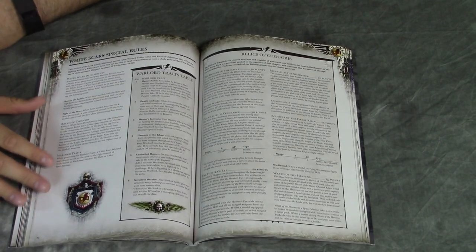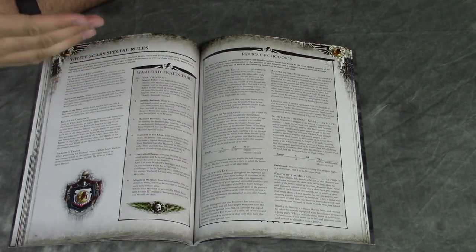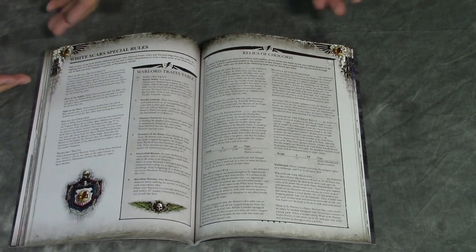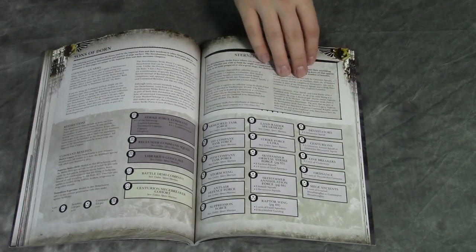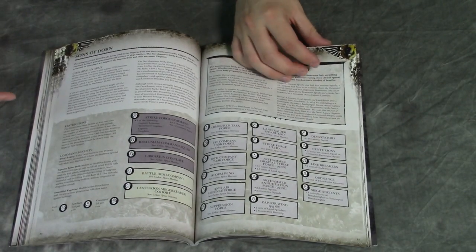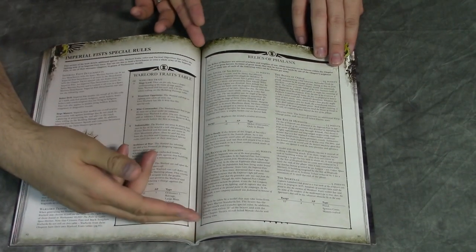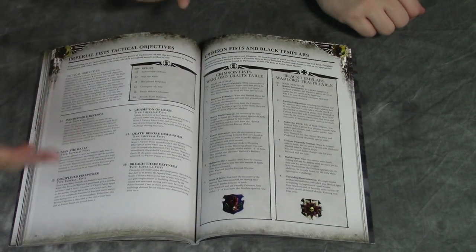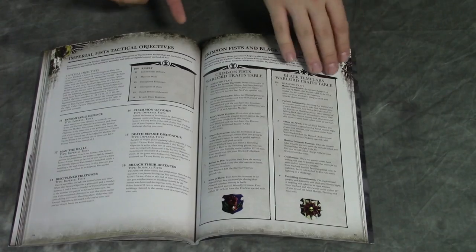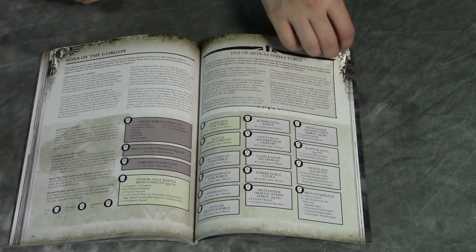The other supplements had their Warlord Traits and Chapter-Specific Relics. So this is White Scars, then Imperial Fists — their Warlord Traits and all their Chapter-Specific Relics. That goes on over the next couple of pages. They also have Crimson Fist and Black Templar Warlord Traits, because they are divergent chapters, so things are going to be slightly different.